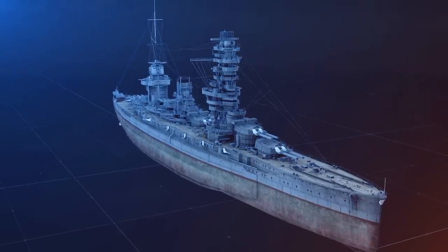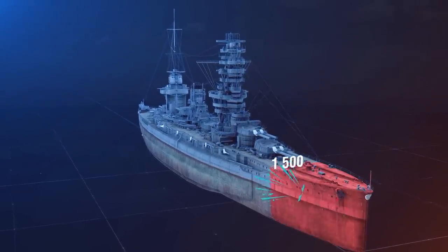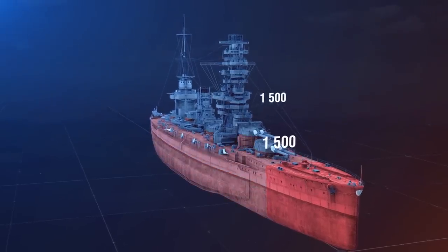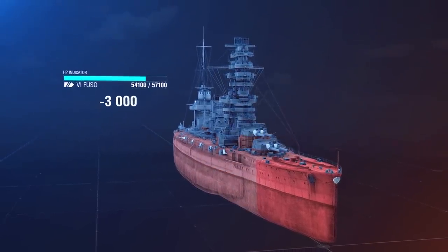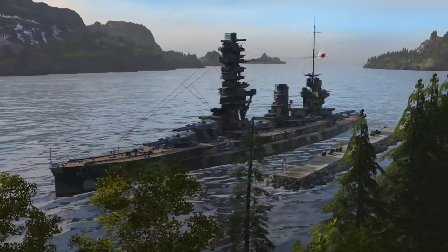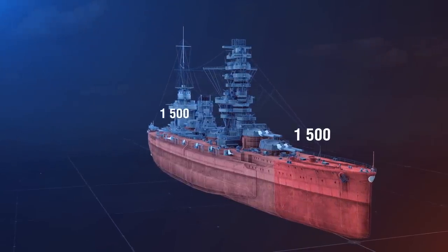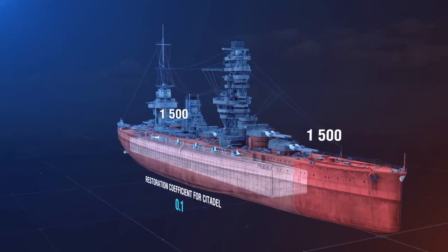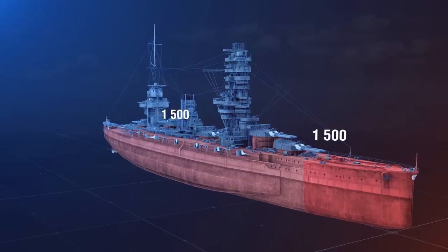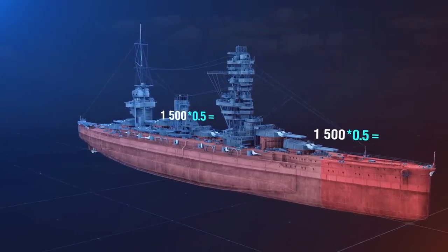Let's imagine that an AP shell hits the forward part of our intact Fuso and deals 1,500 damage to the bow, and another 1,500 to the entire hull. The battleship's HP reduces by 3,000. The damage dealt by each shell to each part will be multiplied by the Restoration Coefficient — it's 0.1 for the Citadel and 0.5 for all other parts. These coefficients are the same for the majority of ships in the game.